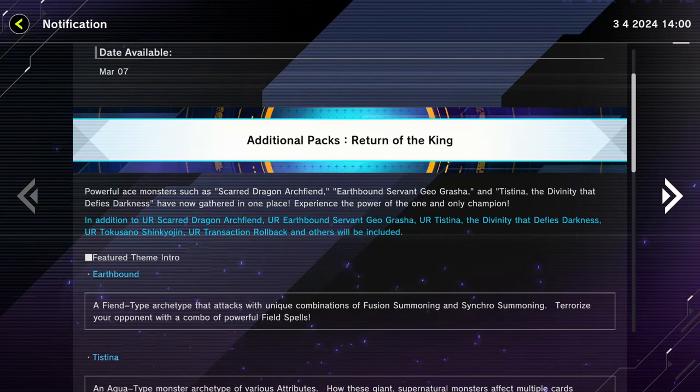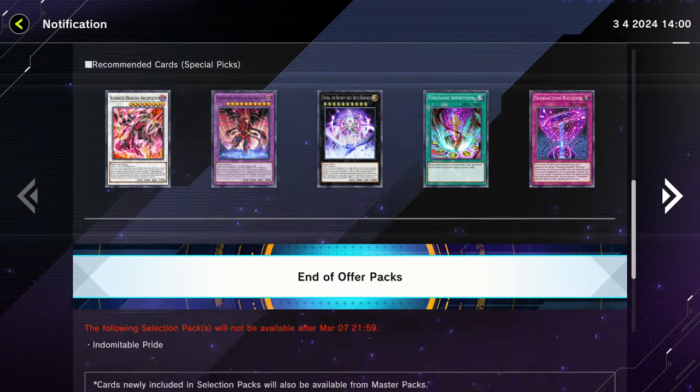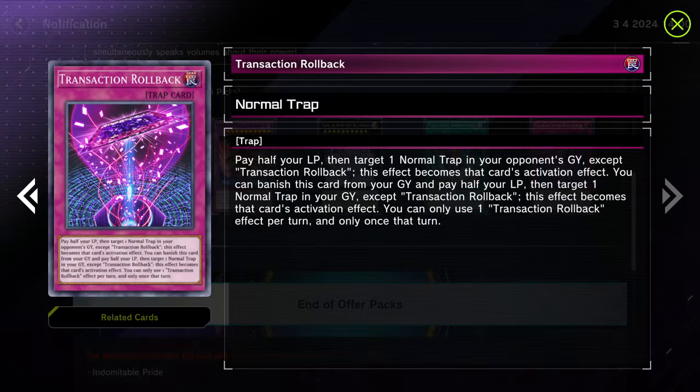All right boys, looks like we have a new pack — Return of the King. Really interesting, has some great cards in it and I just want to take a look at some of these cards real quick. It looks like this pack is going to be dropping on March 7th, which is pretty dope — that's like a couple days from now.